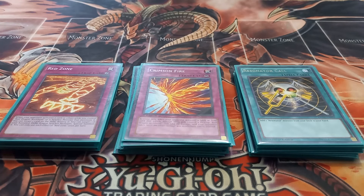Next I play one copy of Crimson Fire — a card I only main because I think it's funny. Crimson Fire has the effect that if you would take effect damage while you control Red Dragon Archfiend, your opponent will take double the damage you would have taken from that effect. So if Red Dragon Archfiend attacks into a Magic Cylinder, you can activate Crimson Fire so your opponent takes six thousand instead of you taking three thousand. It's also a funny card to have in time when your opponent is trying to burn you for game.